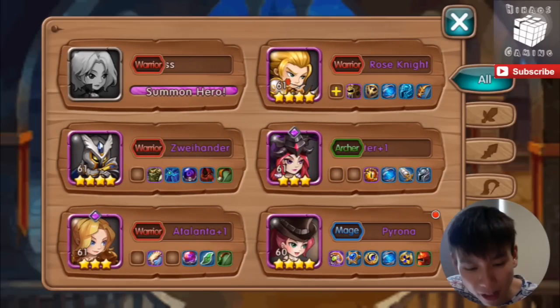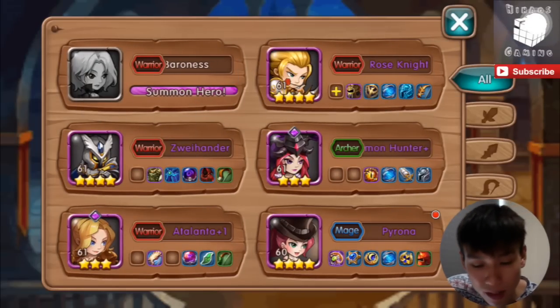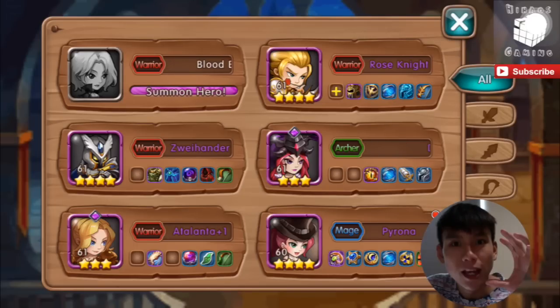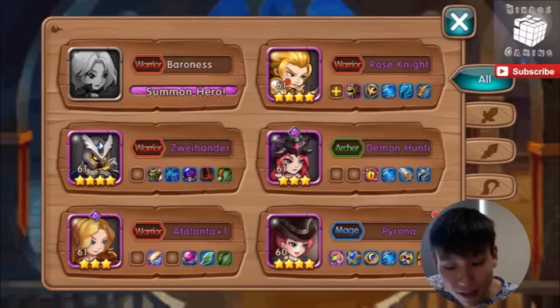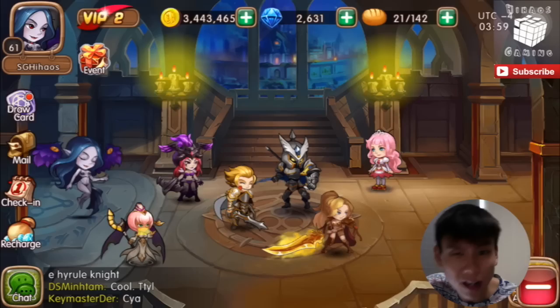I can actually summon Blood Baroness, but I'm not going to summon her because if I draw a card from Super Divine Draw, I'm actually able to get 80 shards of the hero instead of just 30 shards. I hope you're enjoying the replay of my arena and I'll see you soon.